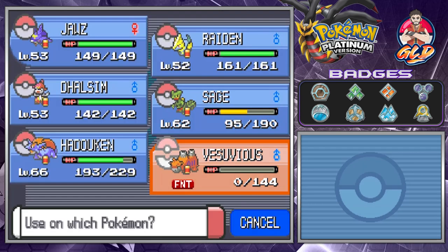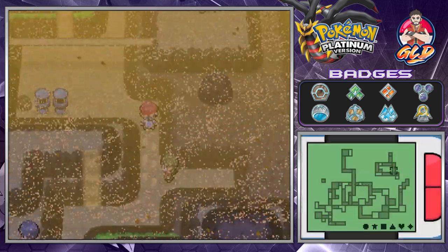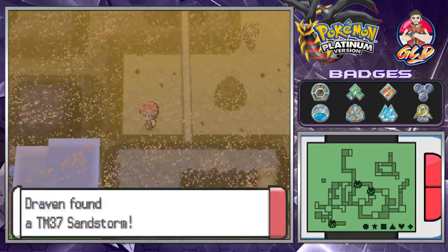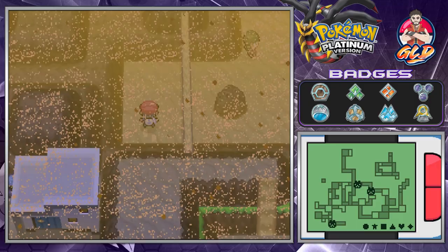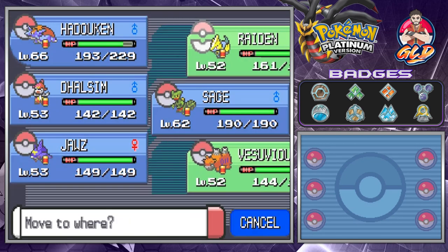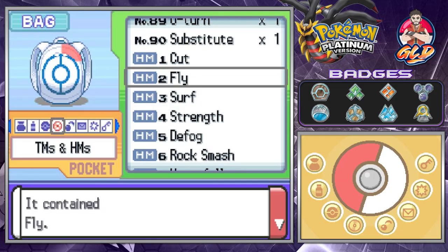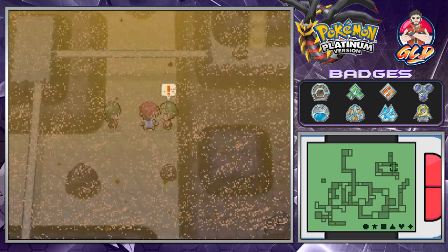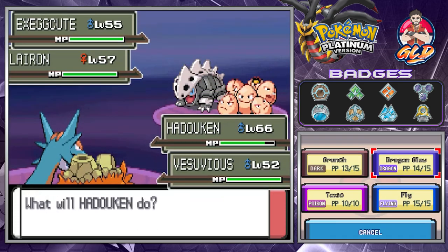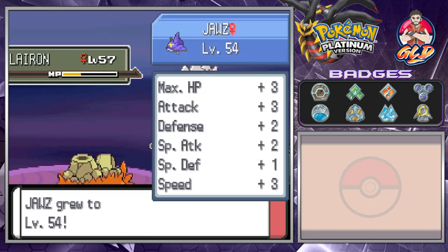Going back to Full Restores — we're healed up now. Let's complete this regular area first before going on the slopes. We found ourselves TM-37, which is Sandstorm. Before we do anything, let's get a good combination going — Hadouken and Vesuvius together. I should probably teach Fly to Hadouken. These guys want to battle us — Fly attack and Eruption hits both Pokemon! Jaws grows to level 54.